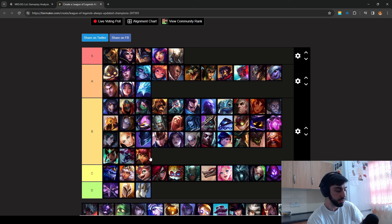Annie — she has a star guardian shield. Nothing crazy. I could put her in C-tier, but she obviously outranges you and is decent. She doesn't really outright beat you.